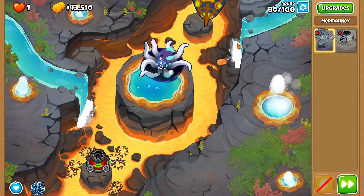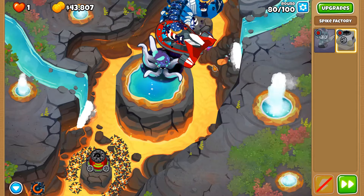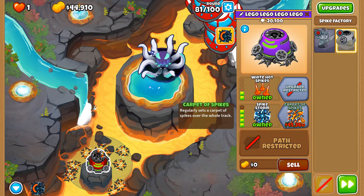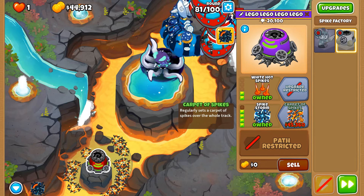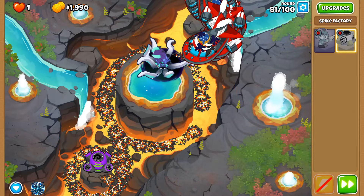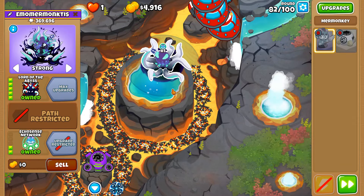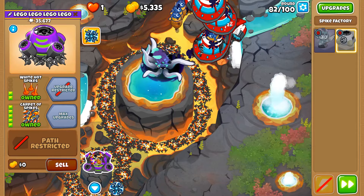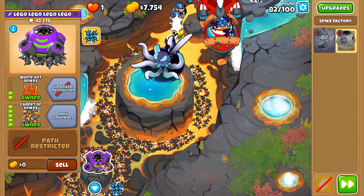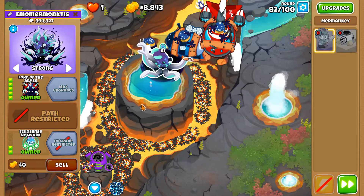I'm going to use the spike storm just to pop you a bit easier — and there they go. We just need a few hundred more for permanent mines, to be able to spray the entire track with spikes. We shouldn't have any troubles now. I would say round 98 is the only hurdle left. I would like the carbon spikes to be next to the Lord of the Abyss so that it can give the screen a pierce buff, but it's not going to logically work because you can't really place the spike factory on here — possibly over here you could, but it's not in a viable spot especially for the early lead rounds.